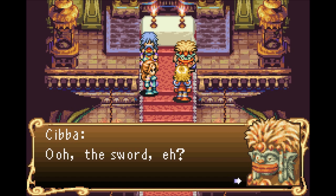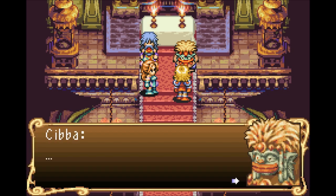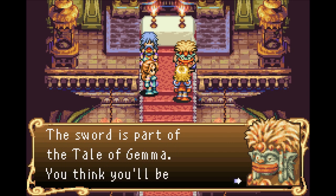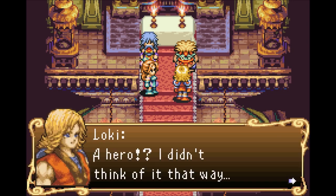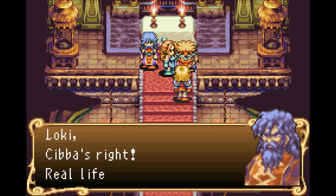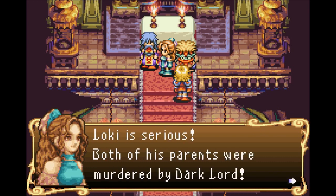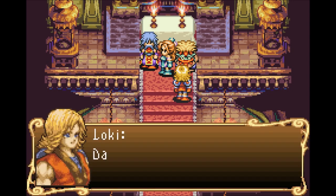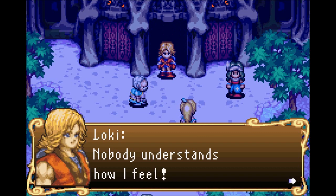Loki says meeting someone as amazing as Siba is an honor, and he came to ask about the Sword of Mana. Siba asks if he thinks he'll be a hero if he gets it. Loki says he wants it to defeat Dark Lord. Siba remarks real life doesn't turn out like songs. Misa explains Loki is serious — both his parents were murdered by Dark Lord. Siba laughs, Loki snaps and storms off saying nobody understands how he feels.